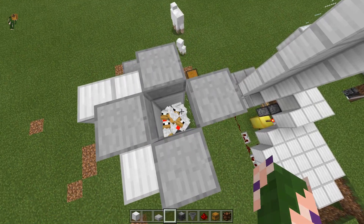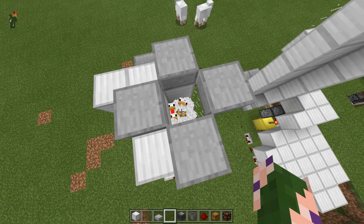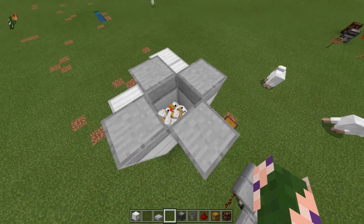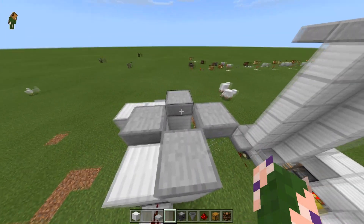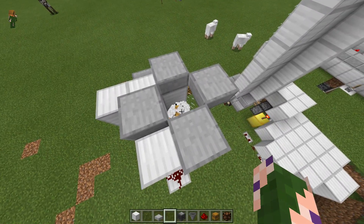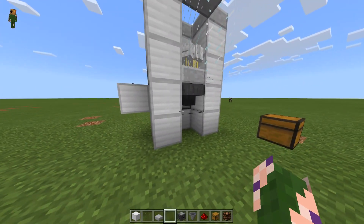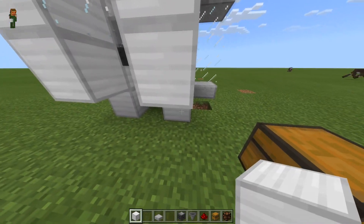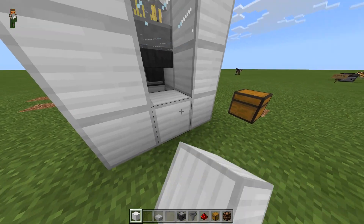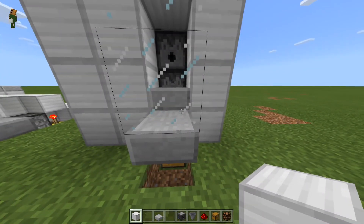Once you've got a couple of chickens in there, you can take seeds and feed those guys. Always make sure you have enough of a ceiling so that they can never jump out. It might also be helpful to put blocks on the diagonals, because sometimes entities can get forced out of corner areas.